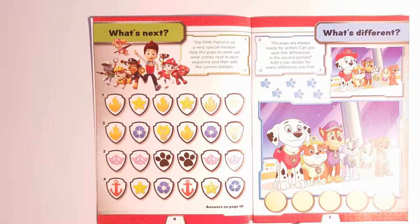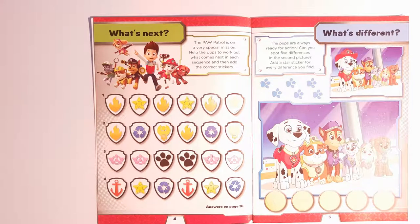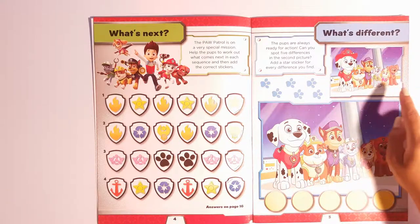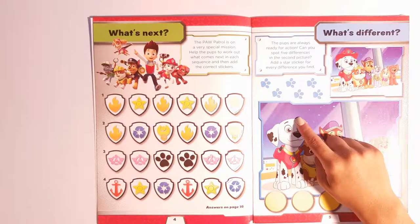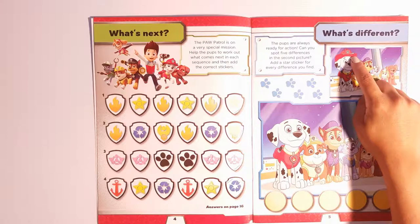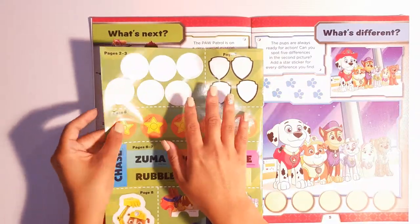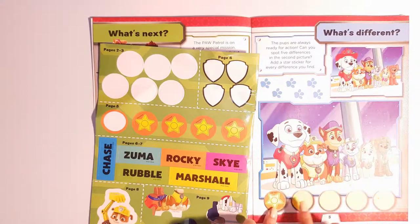Another page done, let's move on. So it says the pups are always ready for action. Can you spot five differences in the second picture? Add a star sticker for each one. So we have to look at this picture compared to this one. Can you guys spot a difference? Marshall has a helmet in this picture but in this one he doesn't. Let's give ourselves a star for the first difference. Only four more to go.